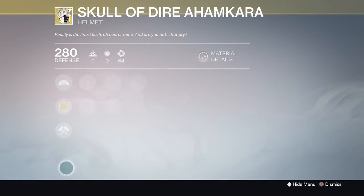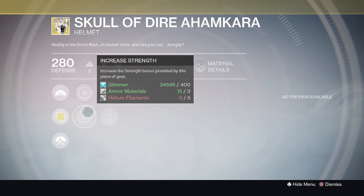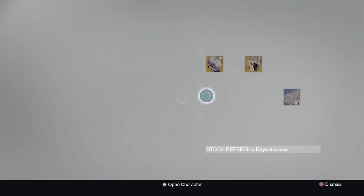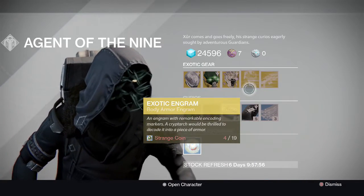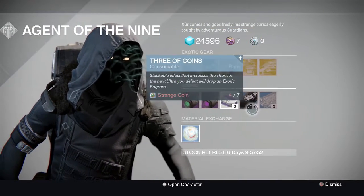He's also selling Skull of Dire Ahamkara, a pretty cool warlock helmet — here are all the perks. And he is selling an exotic engram and a legacy engram, plus just his regular stuff.